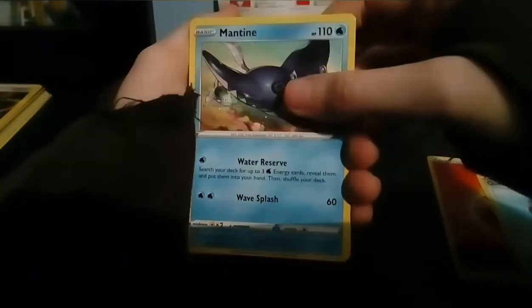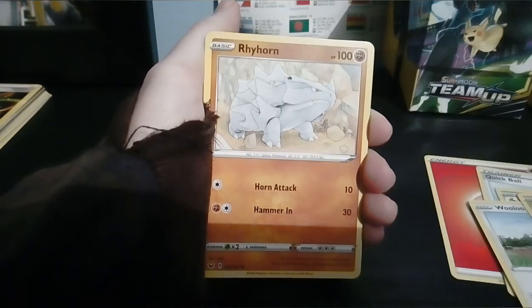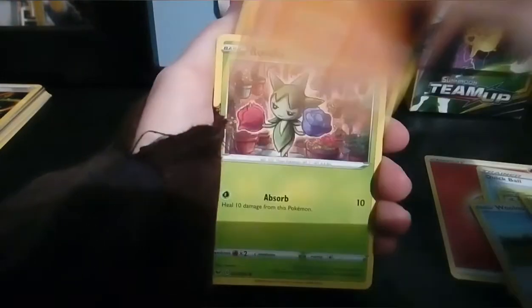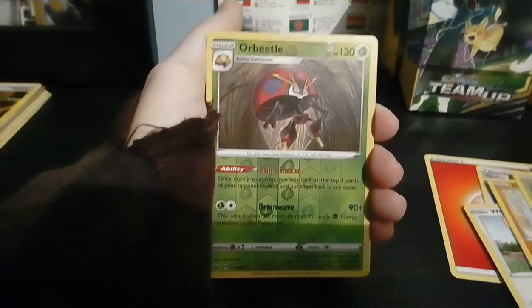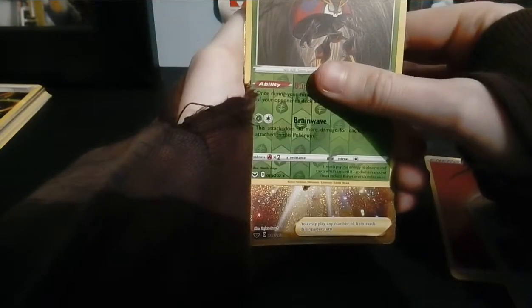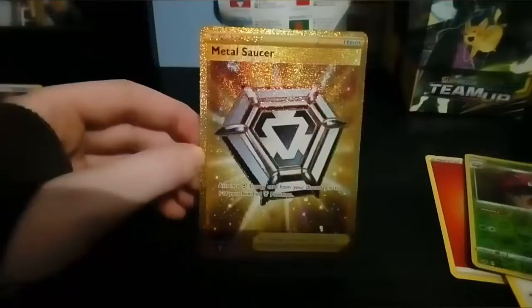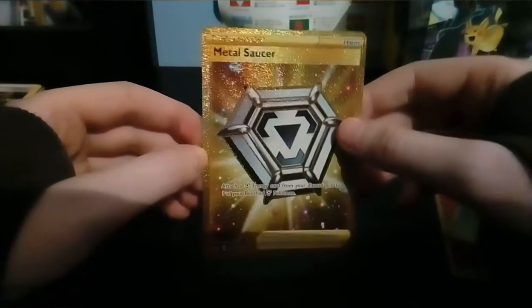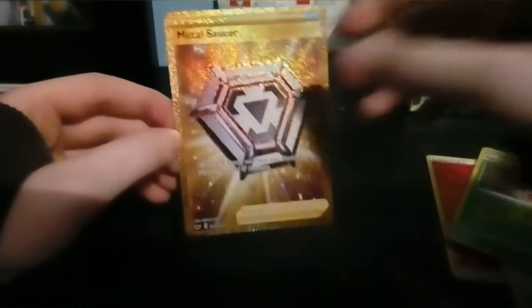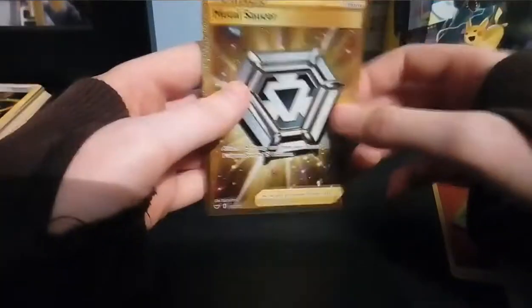We got a Mantine. Wooloo - hashtag Rookie Gang. Sobble. If that Inteleon will be a squad bunny that would be amazing. Roselia, orbital reverse - look at that reverse! And oh my days - oh no, oh... oh! We just got a GOLD CARD! Sleeves, sleeves, sleeves - where are my sleeves?!